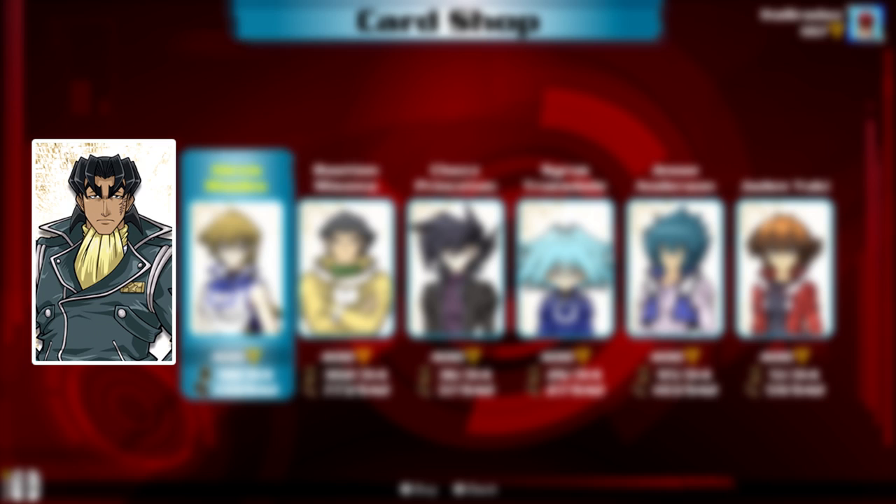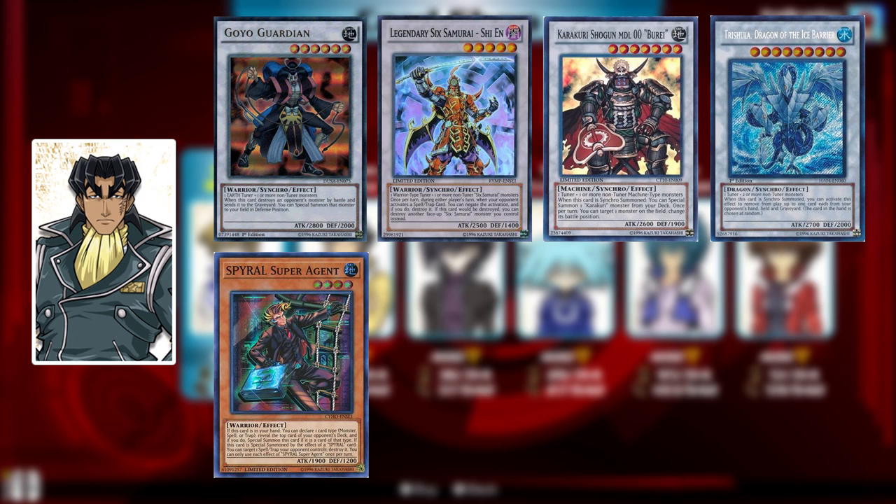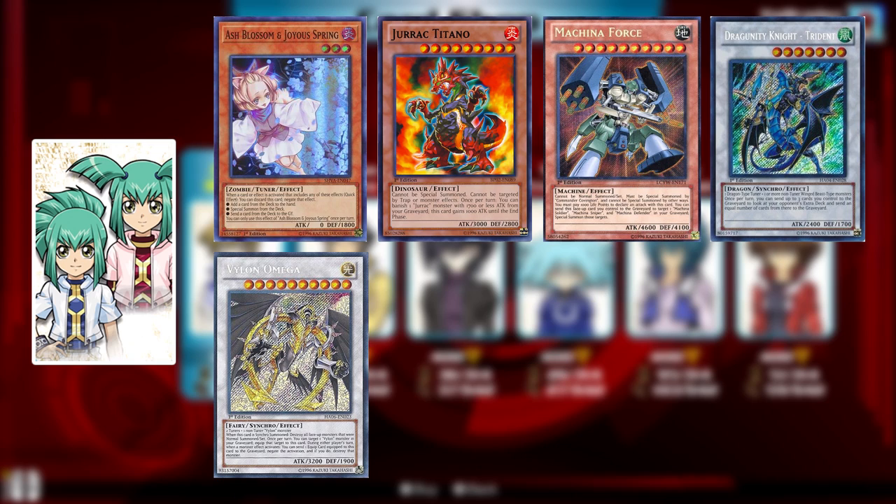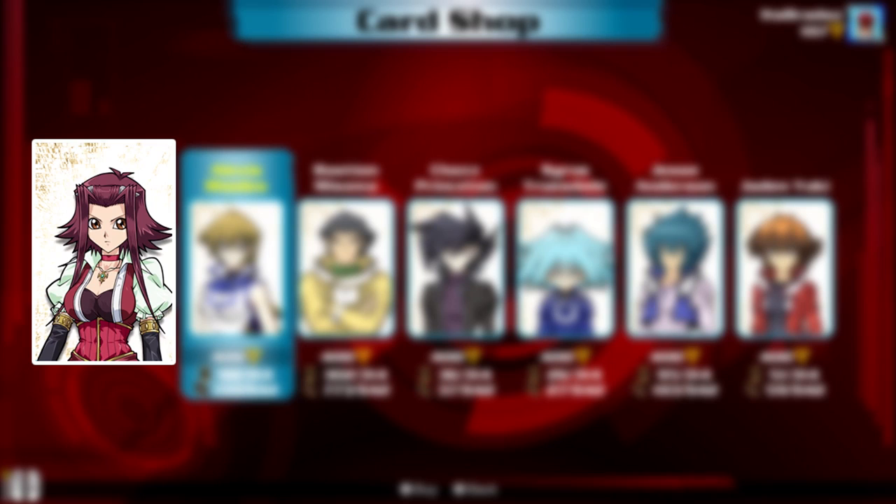Moving on to the 5D's world, we have Tetsu Trudge who has the Goyo Deck, Six Samurais, Karakuri, Ice Barrier, Spirals, Aliens, U.A., and Iron Chains — that's a pretty Duel Links-focused set actually. Leo and Luna, of course, have the Ghost Girls. They have Jurrac, Machinas, Dragunities, Vylons, Morphtronics, Genex, Symphonic Warriors, and Phantasm Spirals.